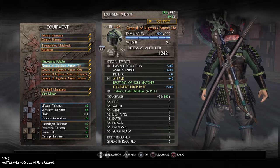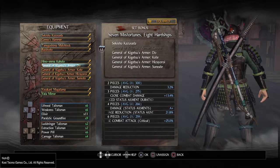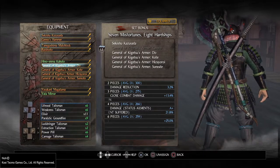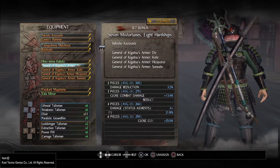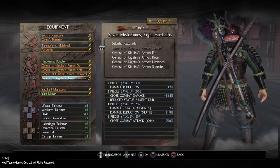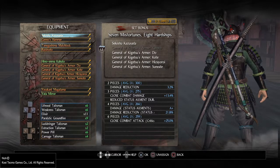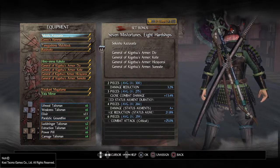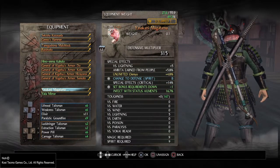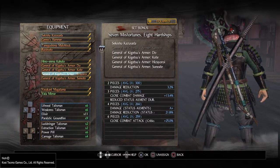The General Kagetsu's armor set gives us close combat attack when we're in critical, because we're going to be using the Leeching Talisman — that's a 25% boost, plus all the other stat bonuses. I'm only using 4 pieces, but I also have the sword which gives me 5, and then I'm using a Yasakana Magatama which reduces the requirements by 1, allowing me to get the full 6-piece boost.